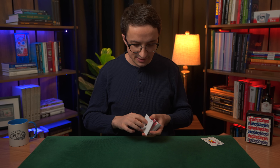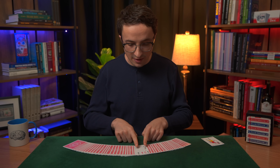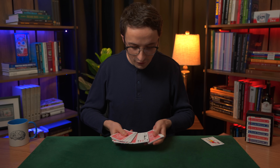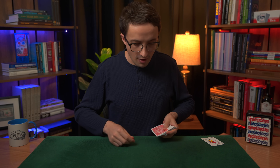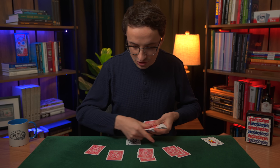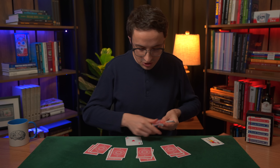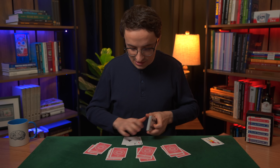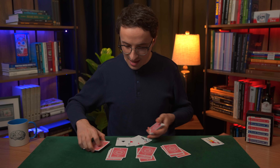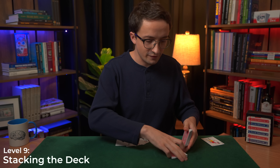Level 8 is the grandfather of all crooked dealing moves — the legendary center deal. I'm going to take those four Aces and put them into the middle of the deck, and it's very important that you see they really are in the middle. The goal here is to deal those Aces out from the center. I'm going to deal out a five-handed game, and each time I get to my hand, I don't take the top card — instead I reach into the middle and pull out an Ace. And that should be all four Aces.